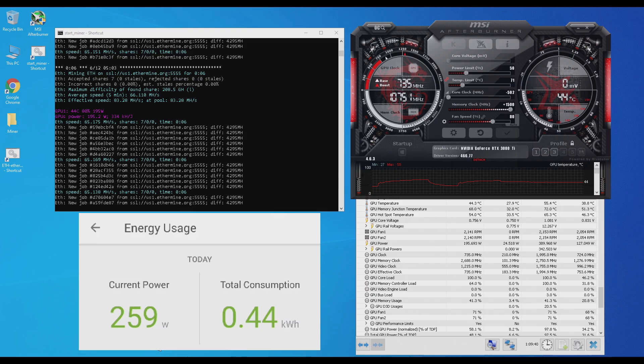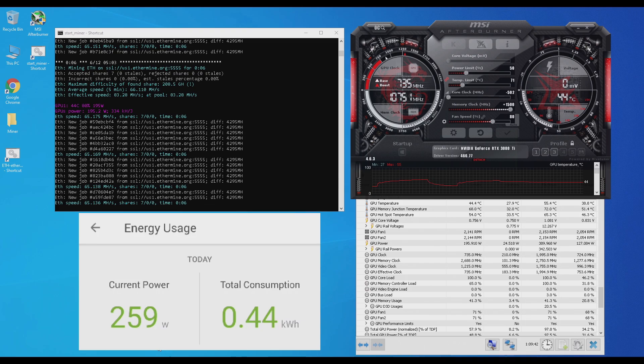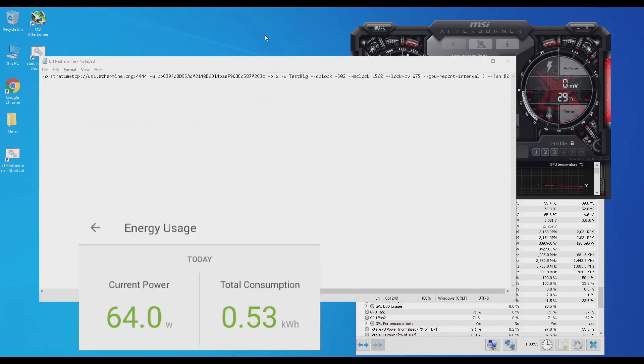Now let's reset these settings and use T-Rex Miner to do some advanced overclocking. In T-Rex Miner I can actually set the overclock in the bat file. You can do this in Phoenix Miner as well, but in Phoenix Miner if you try to set the voltage it doesn't stick. So in T-Rex Miner I put the core clock at negative 502, the memory clock at plus 1500, and the voltage I wanted to lock at 675.